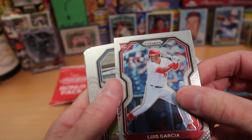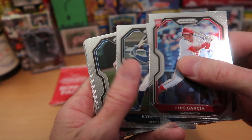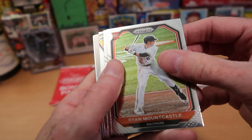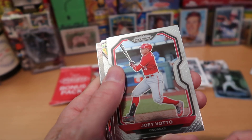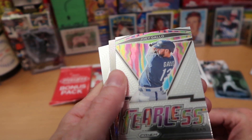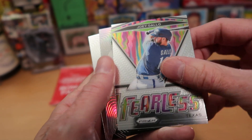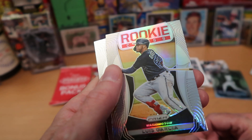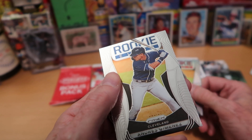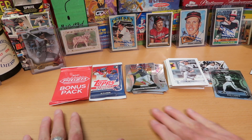I'll put that one in the special stack. Luis Garcia rookie card in Prism, and Isaiah Kiner-Falefa. We got Kyle Lewis there and Mike Soroka pitching for Atlanta. Ryan Mountcastle rookie card for the Orioles — I'll PC that one. Joey Votto, nice card of the Reds. And then we get to the interesting cards: Joey Gallo Fearless, and he is from the dreaded Texas Rangers, who were the nemesis of the Orioles in the postseason. We got Luis Garcia rookie class card and another rookie class — Andres Jimenez. We could have done better with the rookies, I think, but still a pretty neat pack.